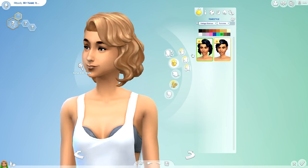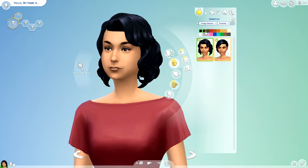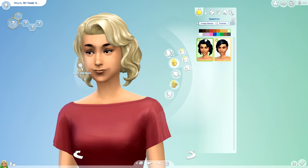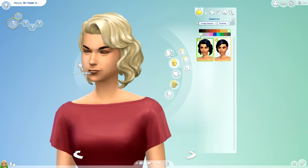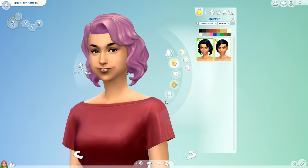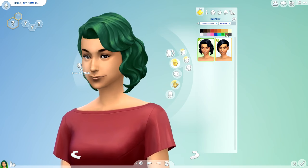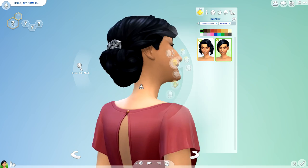The first hairstyle is this short and curly bob, which I think is adorable. I went back and showed it in all the colors — here's that clip. I do wish we'd get some more long-hair add-ons, because every time they add a pack it's short hair. Don't get me wrong, the short hair is really cute, but I feel like we have so much of it. I'd really appreciate more long hair, like we got in the Romantic Garden Stuff Pack. They did do a really good job on these two hairstyles though.